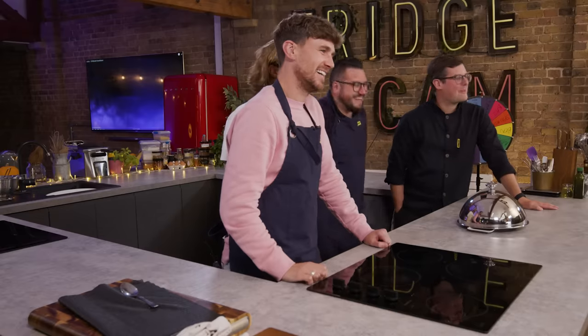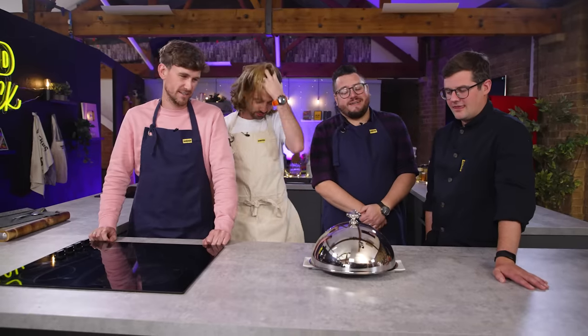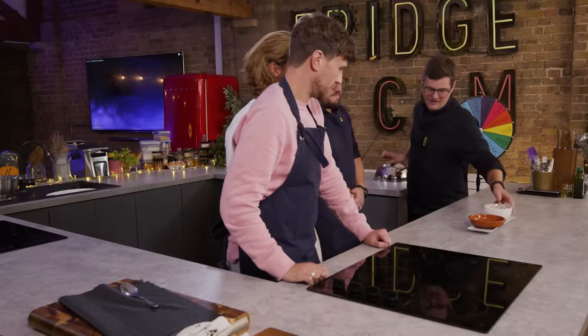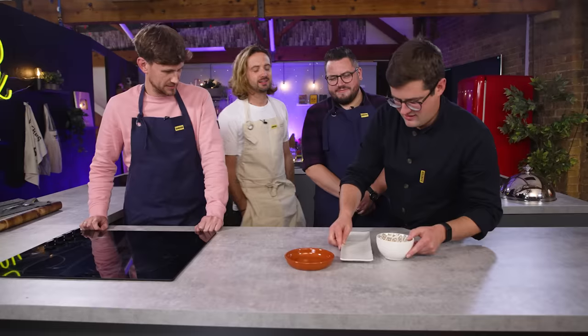You must create at least three small plates using the three dishes in front of you. At least three tapas, using all of these three. No Ebbers, don't put them like that. Ebbers! For the sake! The order will be decided by spinning the wheel behind you.